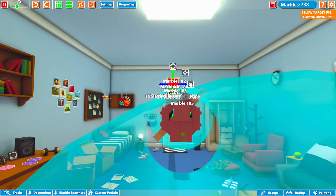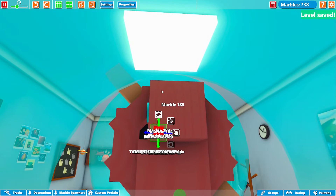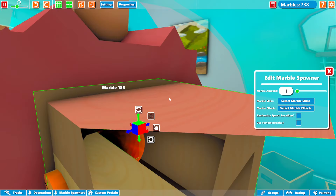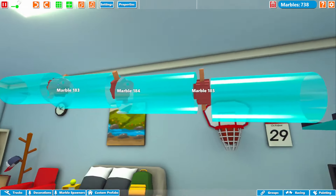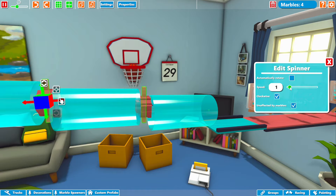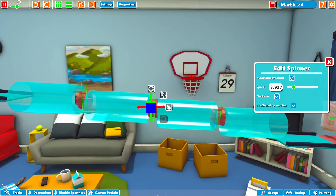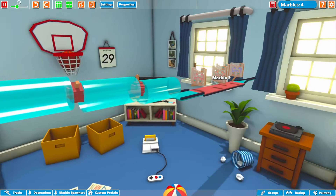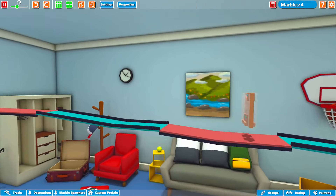Now I'm going to update these marble motors — these things are pretty outdated. I'll remove the spawners just to keep it simple. Let's set unaffected by marbles, rotation speed to 3, and automatically rotate. I'll have the center one rotate in the opposite direction. I think the track is finally almost done.